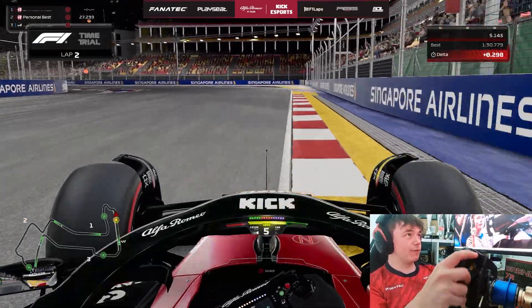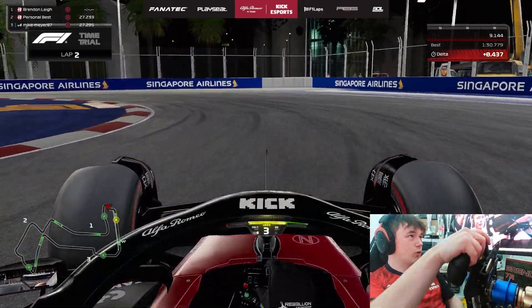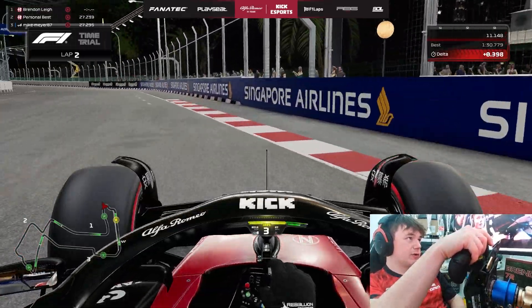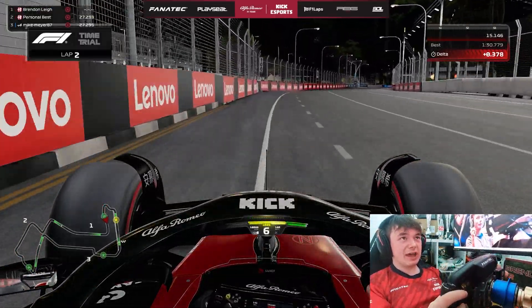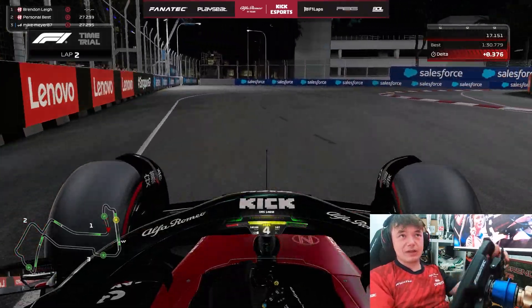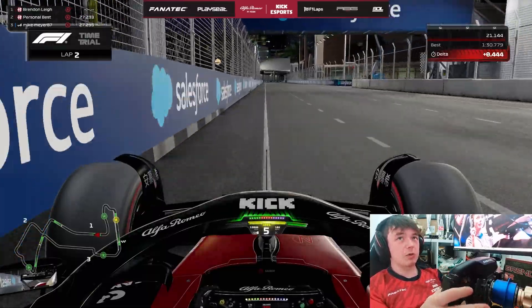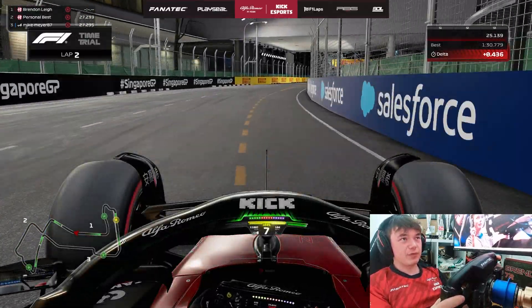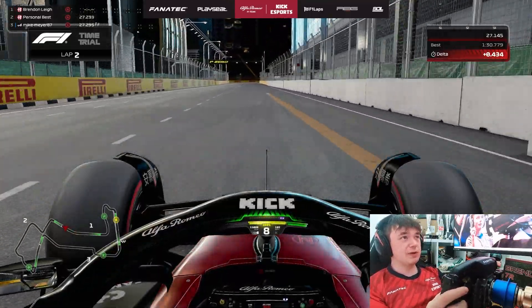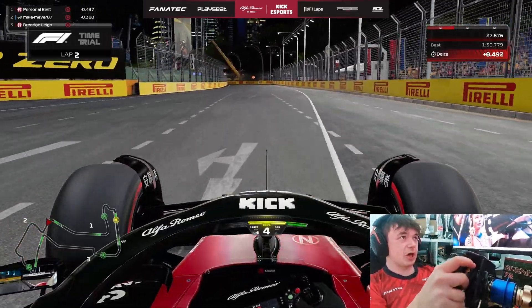Turn 1 — 100 metre board, avoid the curb on the inside, set up and turn through as much as possible, let the car rotate and use up all the road on the exit. Turn 4 again — use up all the road, down the gears, looking for a late apex and hard back on the power for the back straight. Up into 7th and 8th gear, 100 metre board, down the gears, avoid the curb, avoid the curb again and use up the exit curb.